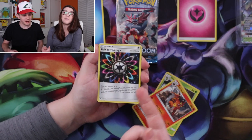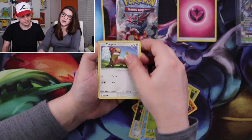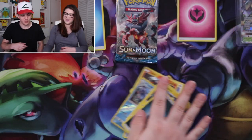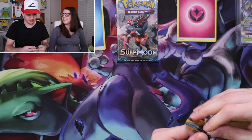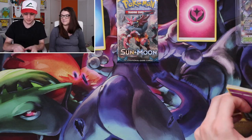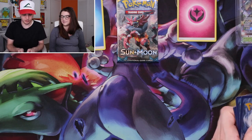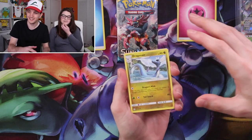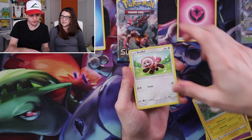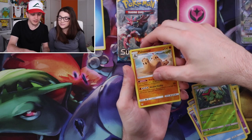Pack three: Metapod, Tauros, Rainbow Energy — it could be anything — Popplio, Wingull, Surskit, Goose, Litten, Primarina, Lanturn. I thought it was blue at first. Oh man, these packs are duds. These are all from the stuff we opened during Christmas and all those boxes to make that video — the pulls were just terrible. These packs are just sitting there, but at least we found a good use for them. Pack four: Hypno, Alolan Grimer, Togedemaru, Swirlix, Mawile, Dewpider, Caterpie, Palossand...